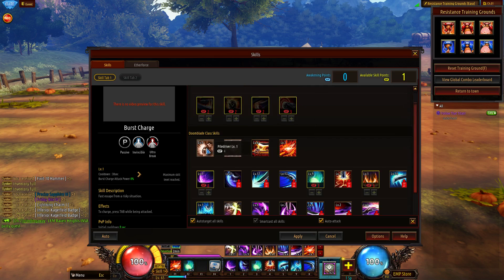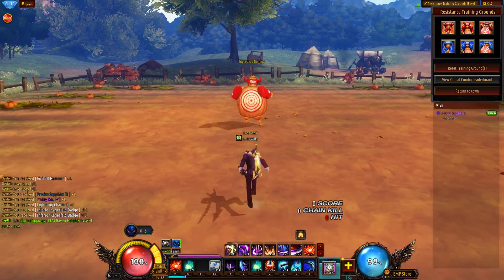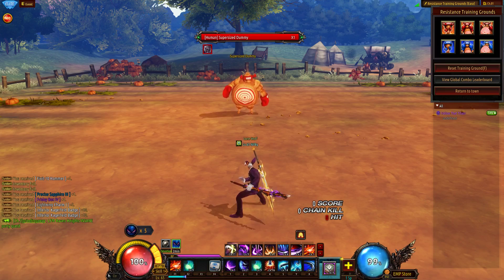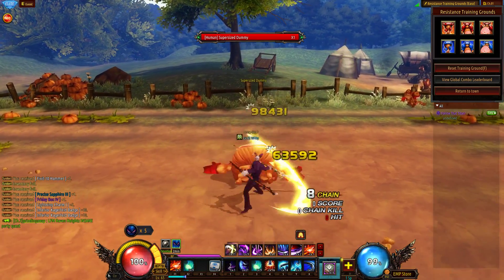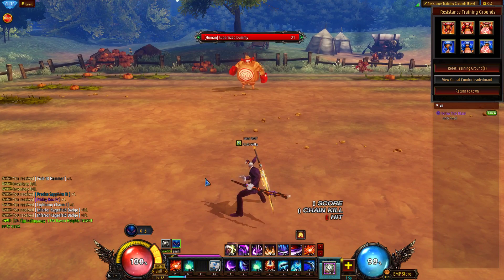The passives are pretty self-explanatory — crit rate and attack speed. Just take it, it's free crit and free attack speed, there's no reason not to. Dark Slash personally I don't think is very good in terms of damage, but it's a very good utility skill to keep your combo going because it has a very low cooldown, doesn't use a lot of mana, and can fill the gap when you're left with auto attacks, since Doomblade's auto attacks have a very long idle animation.